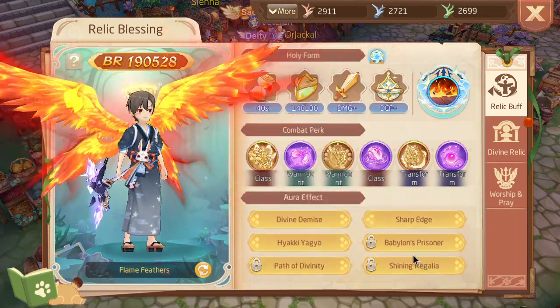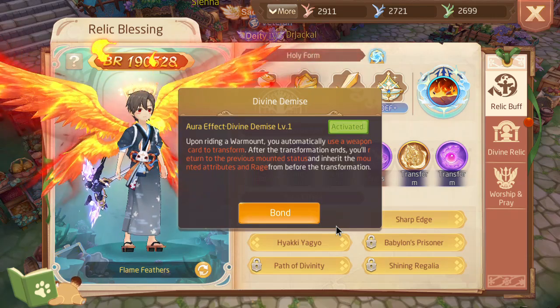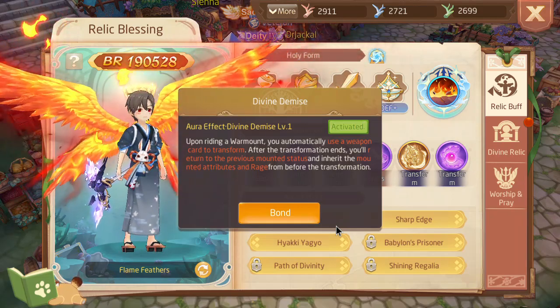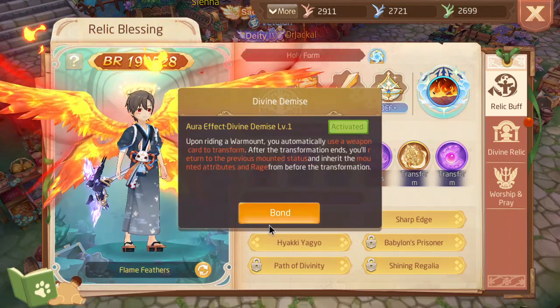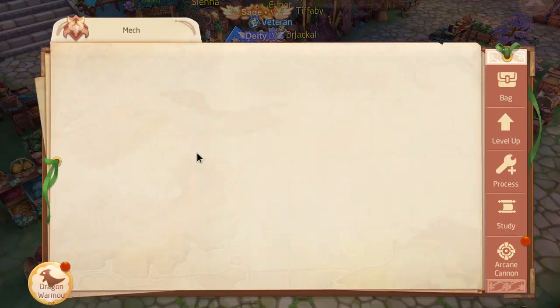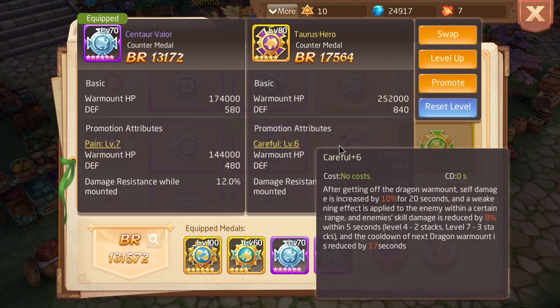I'd rank number one: Divine Demise is the best relic set in the game. If you play a mage class, Divine Demise is the best relic set. You could argue that Heritage is, because Heritage uses multiple great mages or whatever, but I think Divine Demise is just better because you can transform and regain your mount, and Divine Demise allows you to make full use of the Taurus Medal — meaning every time you transform and leave your transform, you can reapply the Taurus Medal and keep spamming it. Every time you transform you get a 10% damage bonus.